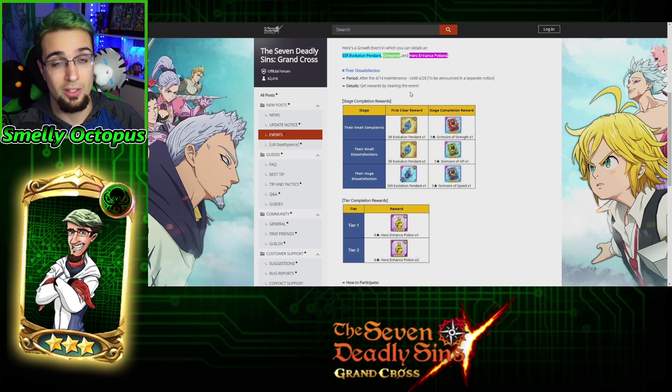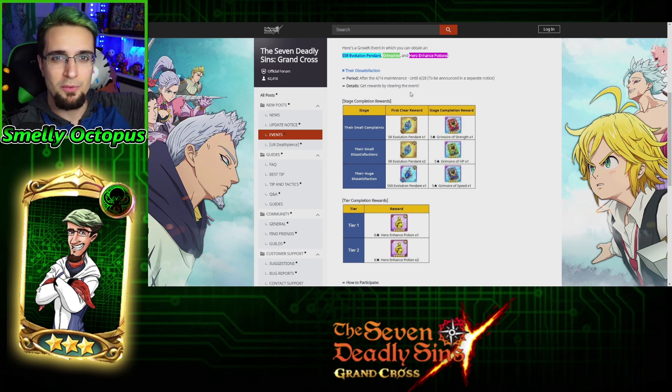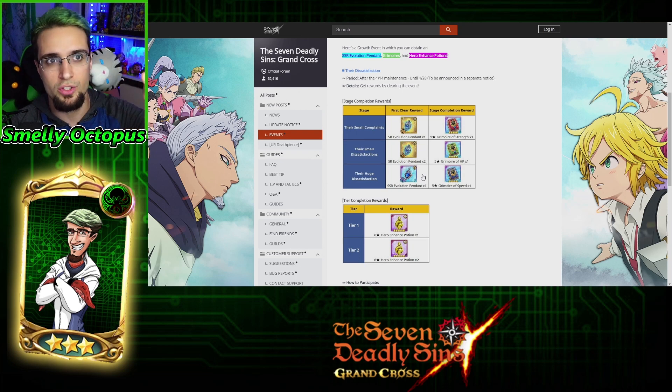It's only here for two weeks, which is a long time, but when you're trying to do half stamina farming and farming demons and doing PvP, you tend to forget about it because it's out of the way. You can only go into it by clicking on that little cross sword thing on the bottom right of your screen.